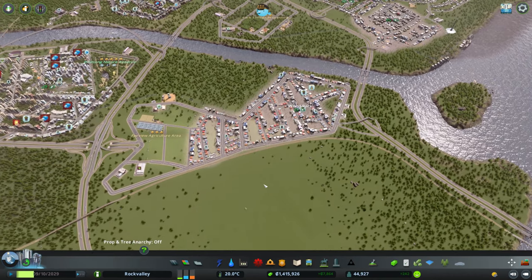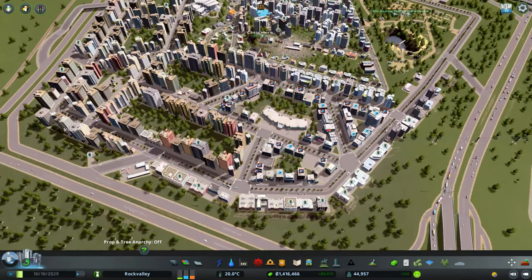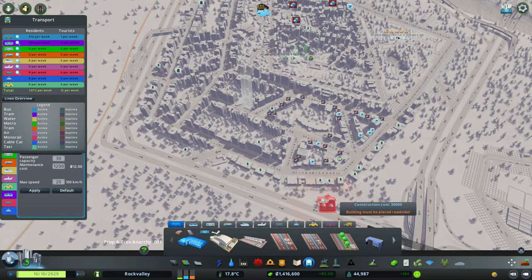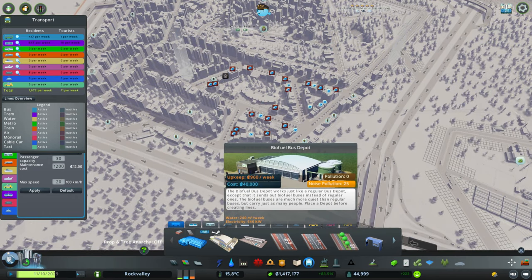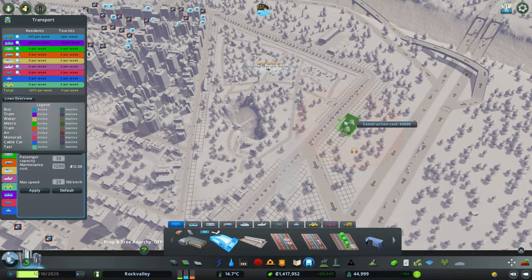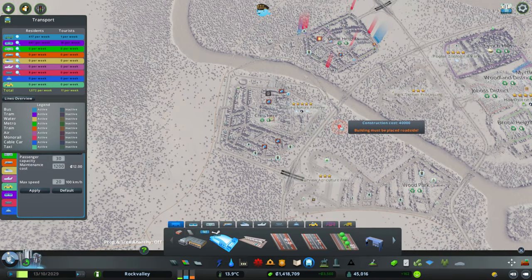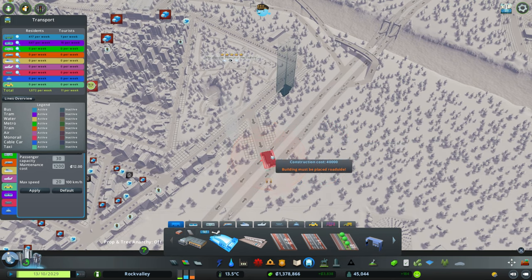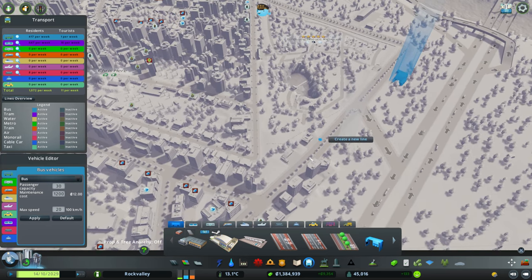What do you reckon I should do next then, guys? Shall I open another district up somewhere else? Do some more transport? I don't think I did buses over here. Shall we get some buses over here? Let's go for biofuel. Alright, so we'll do it on this one — plunk that there. That's the depot, and I can just put the stops around now.